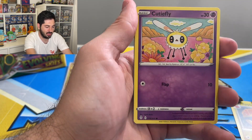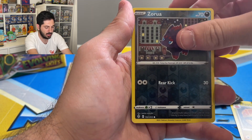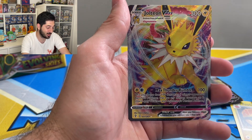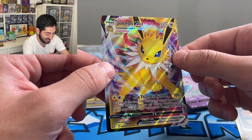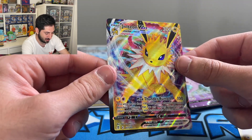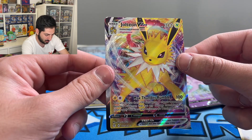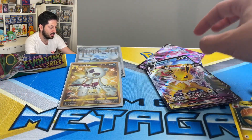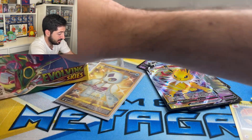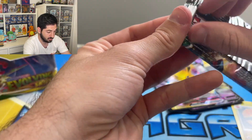Psyduck, Eevee, Cutiefly, Pikachu, Applin reverse, Aurora, and a Jolteon VMAX. This is one of the harder VMAXes to get of the Eeveelutions. Love this card — the way this yellow hits on the Pokemon is incredible. So that is wow.